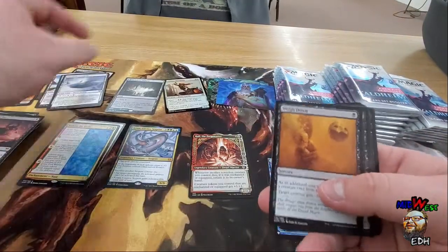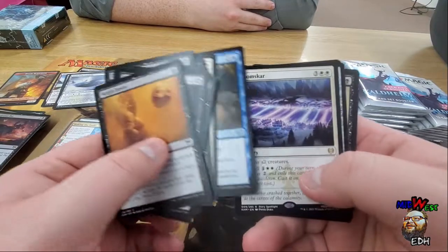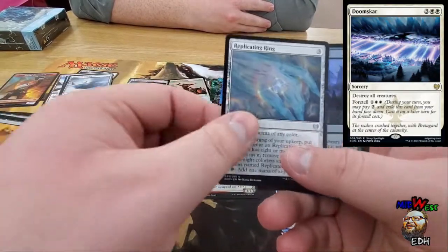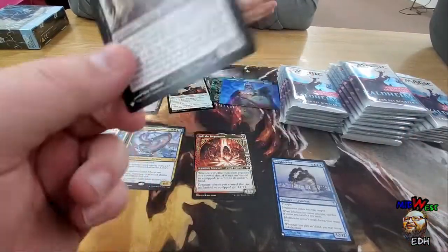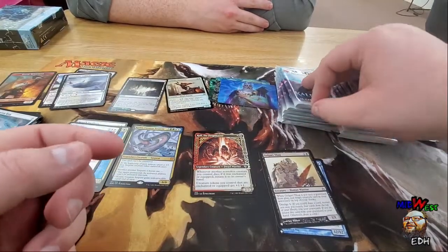I need something for my Relentless Rats deck, guys. Hey, we got a Doomscar, a Replicating Ring, and Golgari Thug — old art Golgari Thug. I love old art Golgari Thug. Not gonna go wrong with that one.